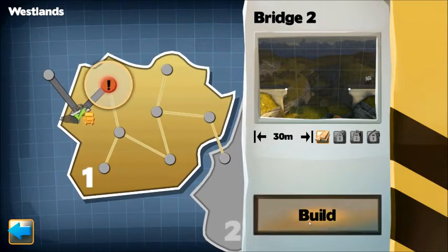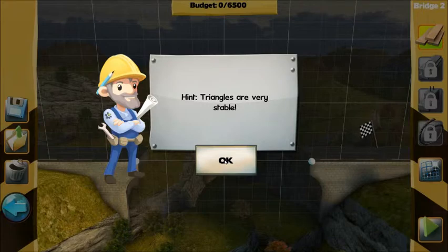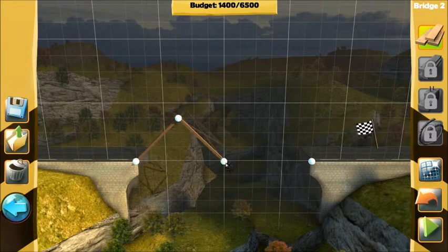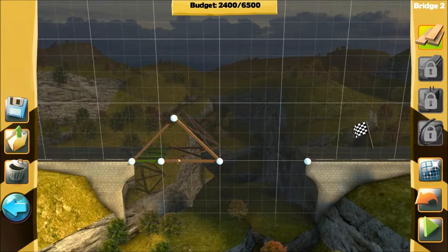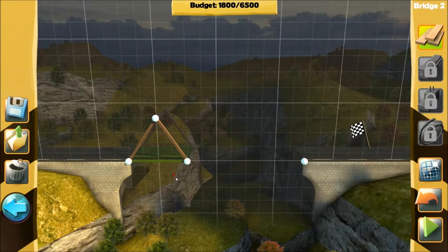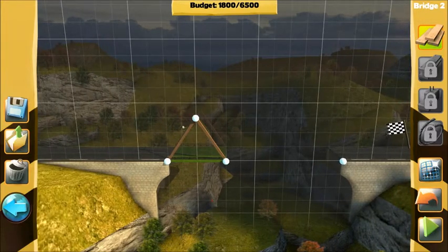Bridge 2, 30 metres this time. Hint: triangles are very stable — you should remember that from physics class. Triangles have this unique property where if you have pressure on a point, it distributes it across two points rather than one, meaning the stress is taken over two of the plates. So let's continue.